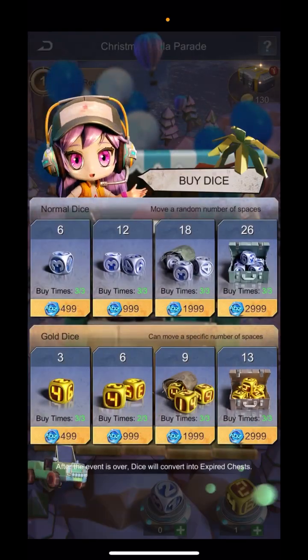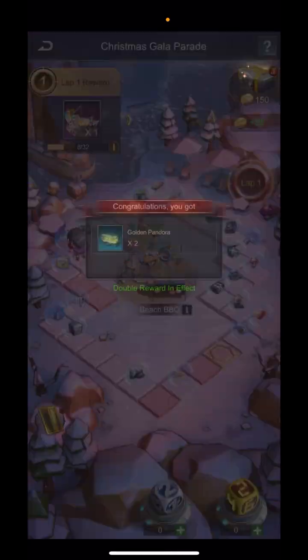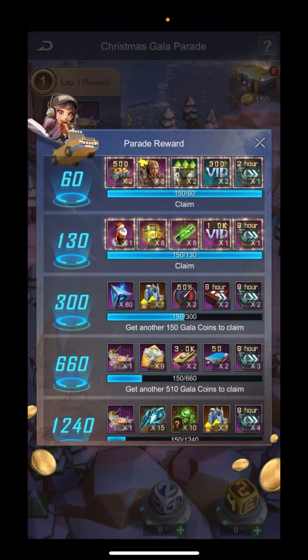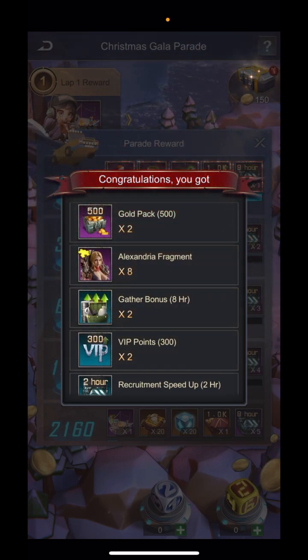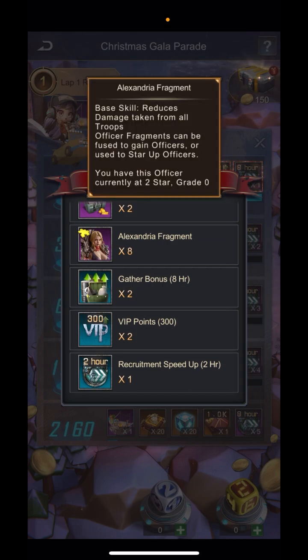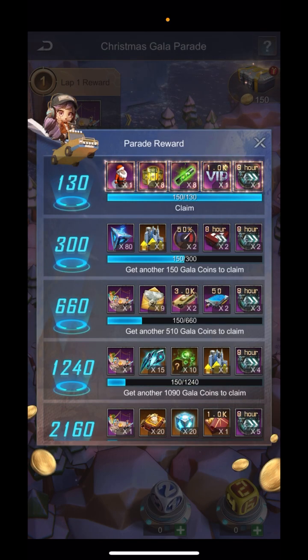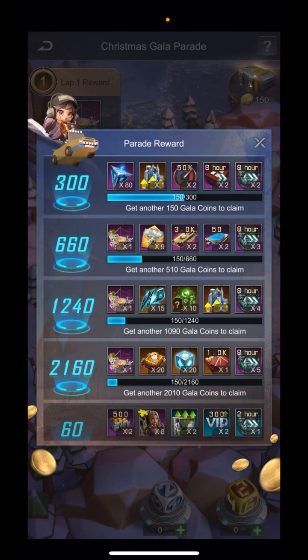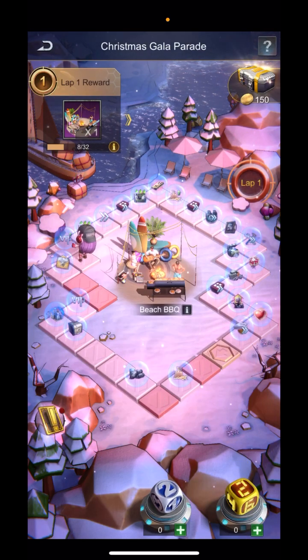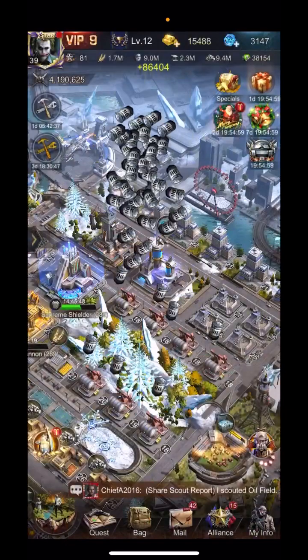We had to spend 10 bucks to clear this wave. You can decide whether this was good value for you. I think it's worth it because I wanted some Alexandria fragments that would probably be around seven or eight bucks just to get those. On top of that, the biggest thing here is this Santa Claus island item — that's also just a really good thing to have: a flat 1% damage reduction against all enemy troops. If not, you could get away with just spending five to clear the Alexandria stuff, and that would be good.